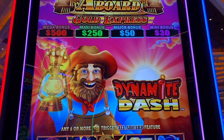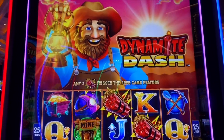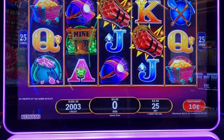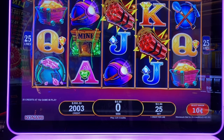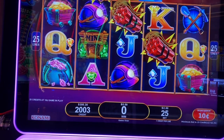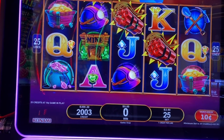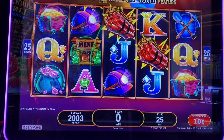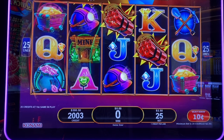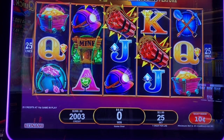Look what I found - all aboard Dynamite Dash! Let's play it. I have $200 in this machine. This game is super volatile, guys, so I'm going to start with 10 cents. I'm in the high limit room. This machine is made by Konami - I love Konami machines. So 10-cent denom is the lowest I can go; the lowest bet on the 10-cent denom is $2.50.